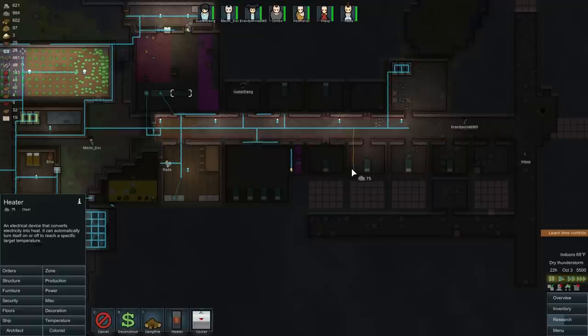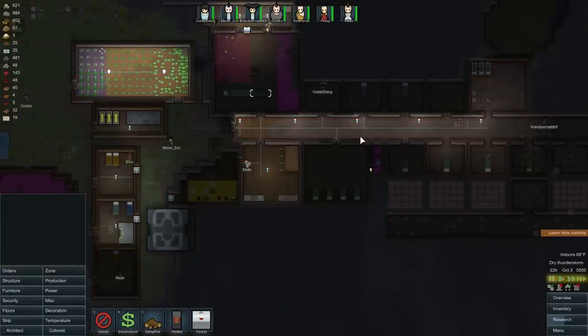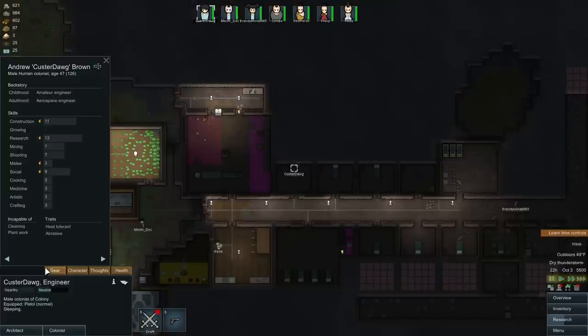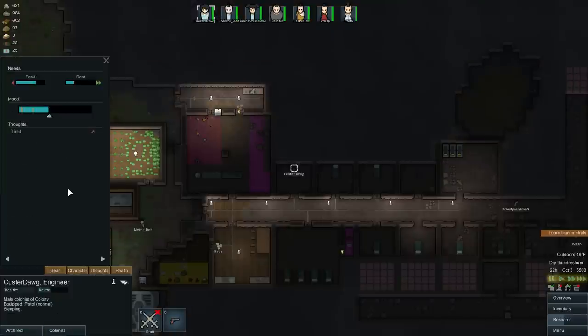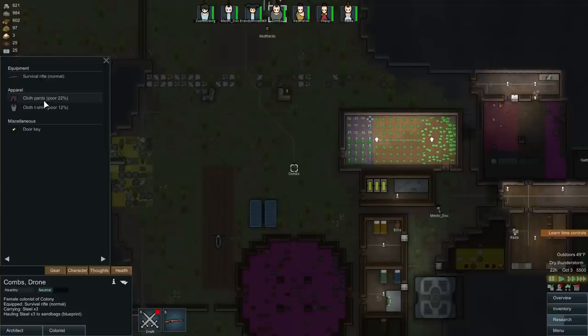You don't want people to sleep together because then they get the debuff for being in the same room. As far as what my people are feeling, let's take a look. Thoughts — tired, that's not a problem. That person's fine. Wearing tattered apparel — so what are you wearing? There are a few stats for clothes, but two main ones when it comes to non-defensive gear.